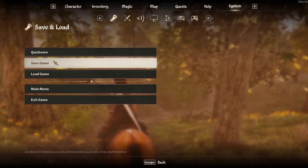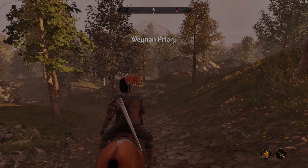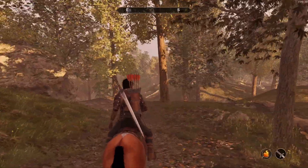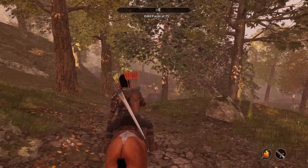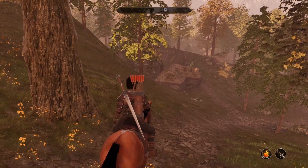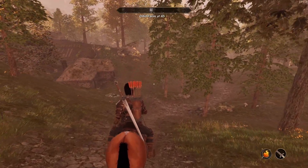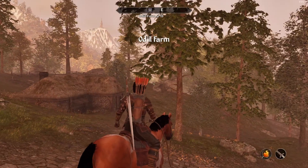Let's see what happens if we do low settings. This is the game on low settings — it's starting to look like the original Oblivion now. Even on low settings, it is running around 30 to 40 FPS. A 6650 XT, which released three years ago as a mid-range GPU, should not be running a game at the lowest settings at around 30 FPS. That's just bad optimization.